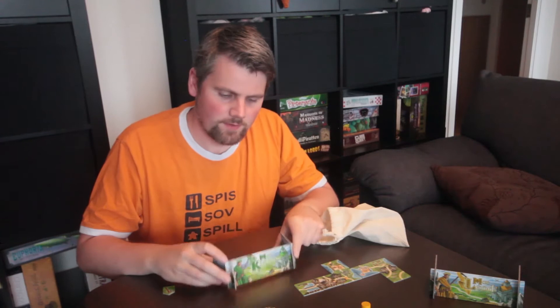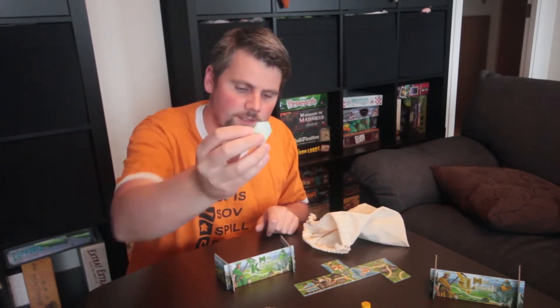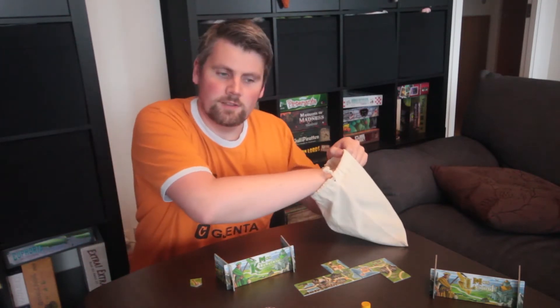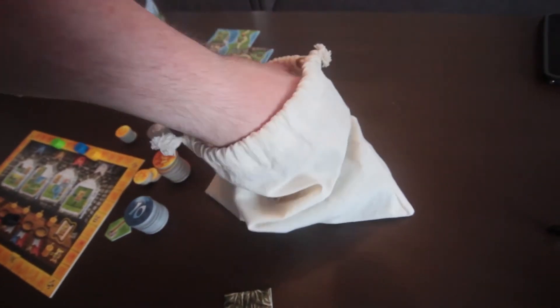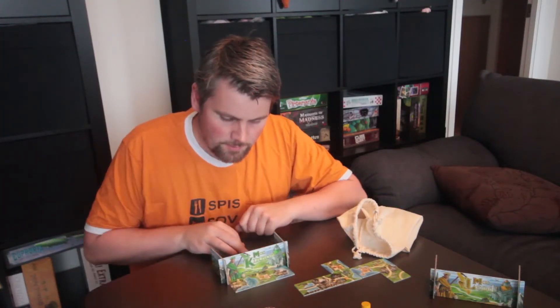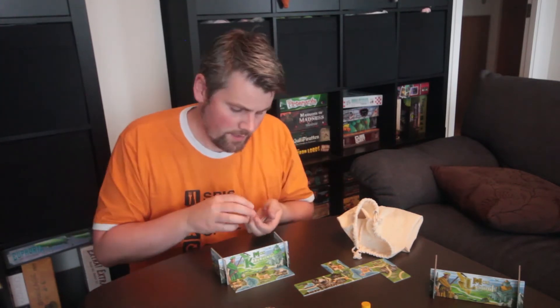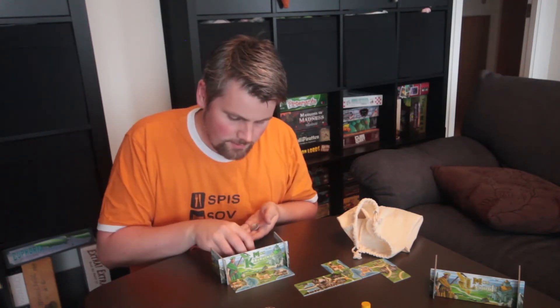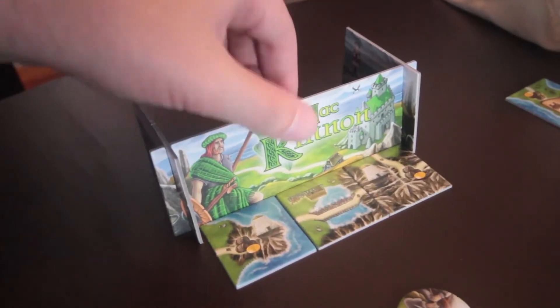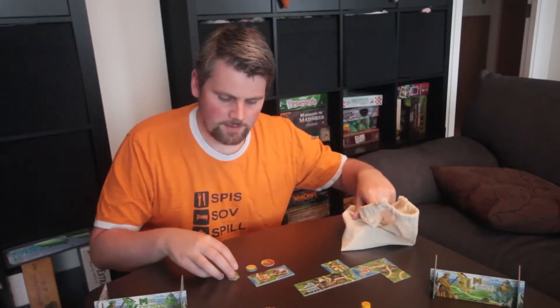Each player has a player screen to hide whatever you have behind it. Each player also has one of these axe tokens that you can use to axe away a piece. On every round, each player draws 3 tiles and places them in front of them — we all do this at the same time. I choose the axe to point at one of the pieces; that piece is going to go away. The other pieces I have to price, either to pay myself or for the other players to get.